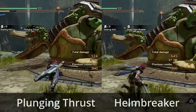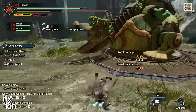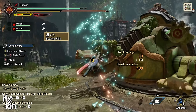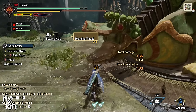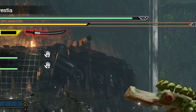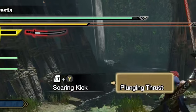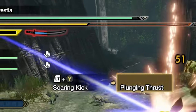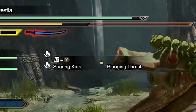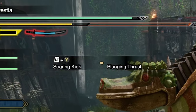Plunging Thrust may not seem very appealing compared to a Helm Breaker, but it has one advantage: a Plunging Thrust gives you automatic regeneration of your Spirit Gauge — that's the white bar running right down the middle of your sword. You'll see that white bar turn blue, which means automatic regeneration. It will give you quite a bit of Spirit Gauge and turn on Gauge Regeneration.